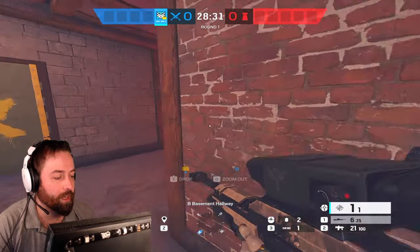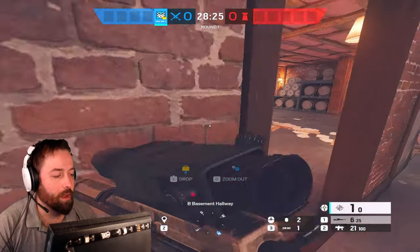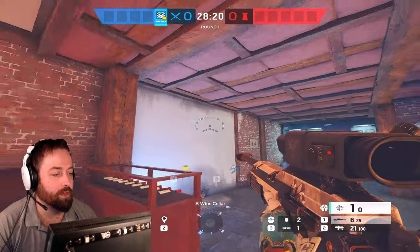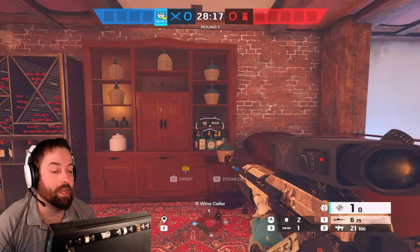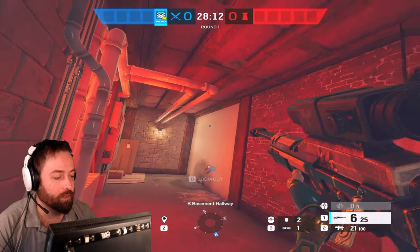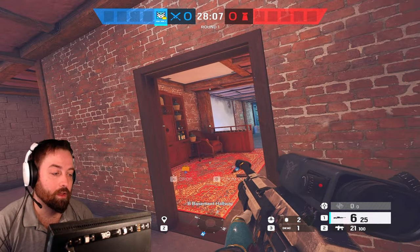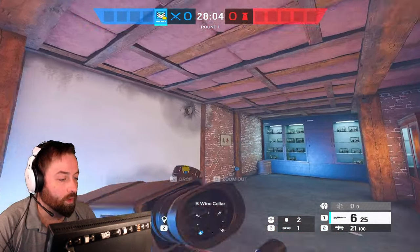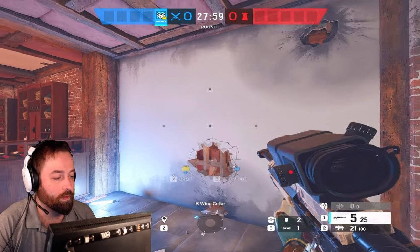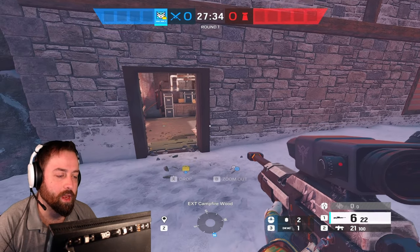The explosive lance is extremely useful. Let's say this wall is reinforced — if I shoot a lance right there, it'll destroy any Bandit, Mute, or anything in that radius. If there is a Kaid claw, you will have to find where the claw is and shoot the lance somewhat near it. Kali can counter any type of wall denial, but it's definitely not the best and it will not leave a hole in a reinforced wall. In a soft wall it will leave a hole, but thermite leaves a bigger hole.